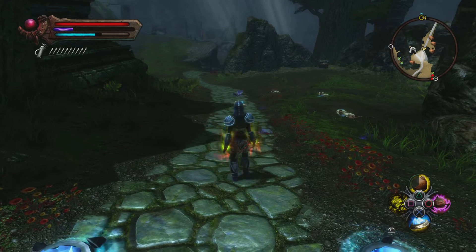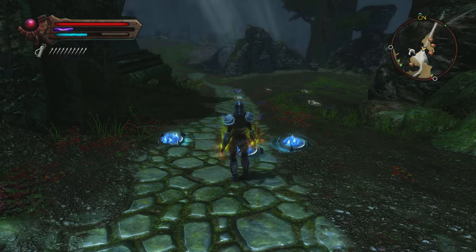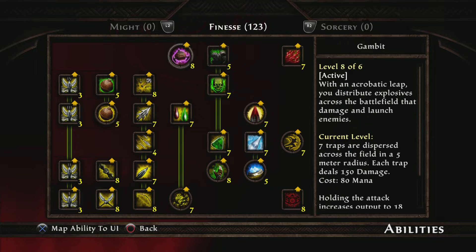Then you charge up your Gambit, which is another really cool ability. Gambit makes your character do an acrobatic leap that disperses mines or traps across the field in a five-meter radius. Each trap deals 150 damage and costs 80 mana. That's really cool especially when you're playing this type of build.